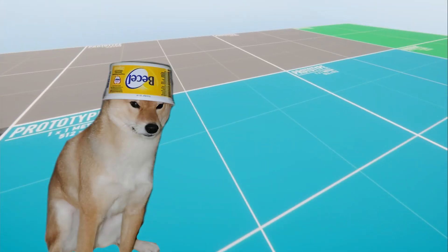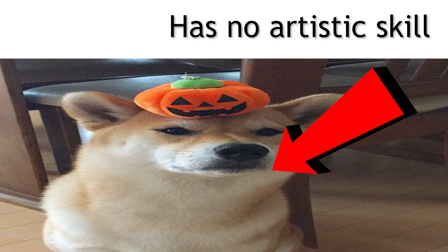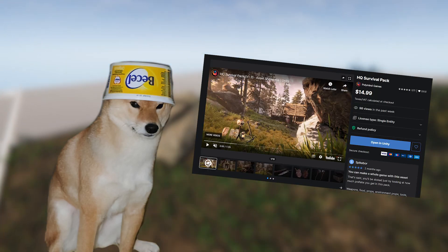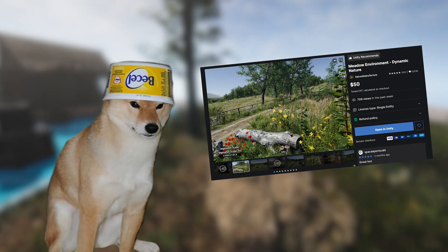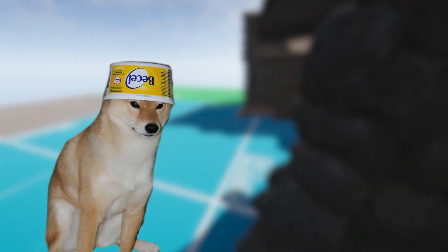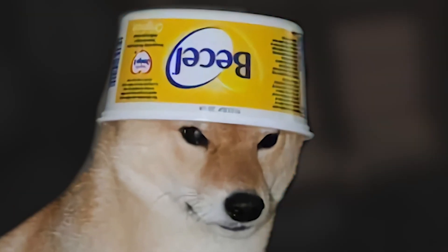Alright, good, now we can move around. Also, for the people wondering, no, I did not make these assets myself. The houses and tools are from HQ's Survival Pack by Polymind Games. The nature is Meadow Environment, Dynamic Nature by Nature Manufacture. Now, I have to port the game from the old version to the new version. It cannot be that much, right?